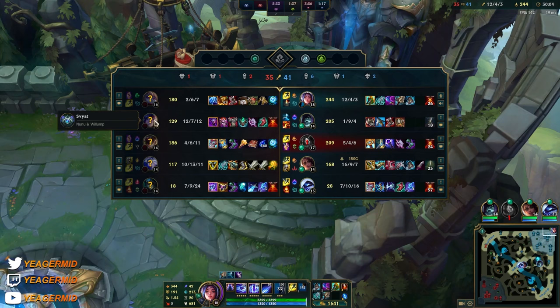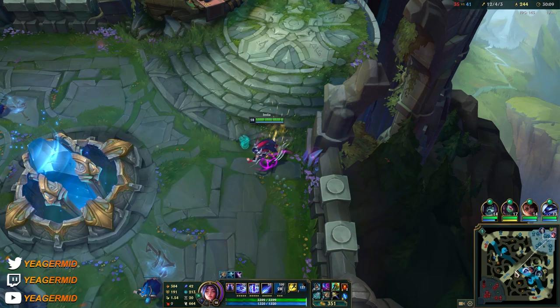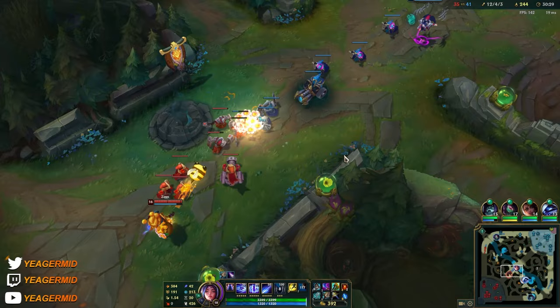Should I go for the Guardian Angel? Okay, we have the option of going Death's Dance. I'll get the Guardian Angel and once it gets procced then I can sell it and get Death's Dance. This is a good example of when split pushing is great — is when your team fighting just sucks and the enemy team fighting is really OP.